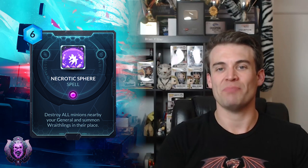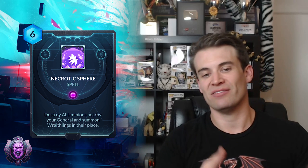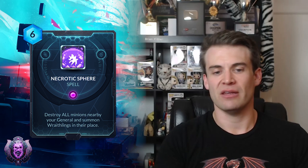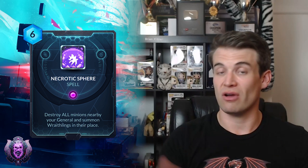Next up we have Necrotic Sphere — a 6-cost spell: destroy all minions near your general and summon Wraithlings in their place. This is obviously a very powerful spell. We've seen more and more of these powerful spell cards in Duelyst, and I like this one. This is a very strong effect that is difficult to play around, because if your opponent is trying to kill you and getting their minions towards you, you can just walk next to them and boom — Sphere them. And 6 mana isn't really out of range. We saw a lot of the big spells in the last expansion were all 8-cost spells, and those were a little bit too expensive to really do the defensive things we hoped. But Necrotic Sphere at 6 is definitely something that can come up easily in the middle of a game — your opponent is trying to beat you down with a couple of guys, and you just kill them both and get some Wraithlings. That's real strong. I definitely think this card has some potential in controlling Abyssian decks and I expect it to see some play.